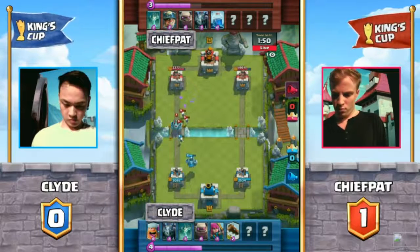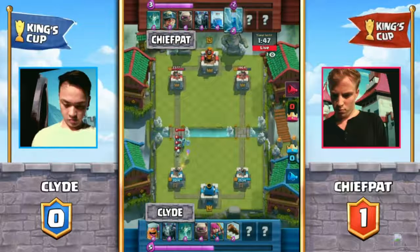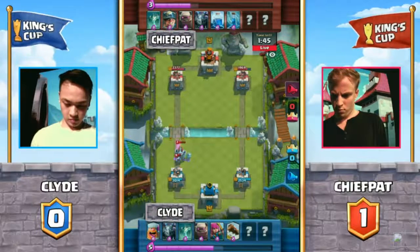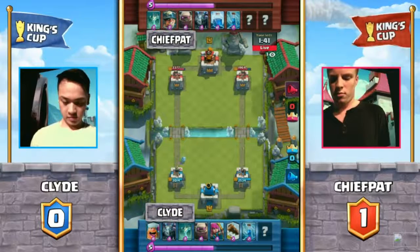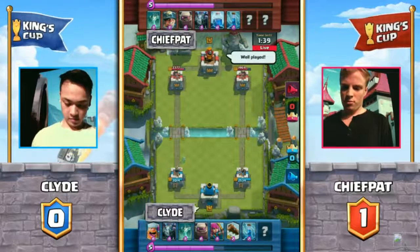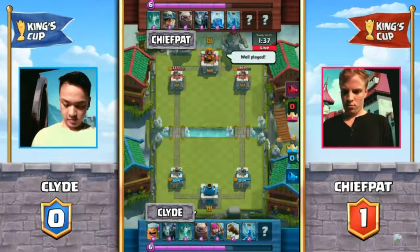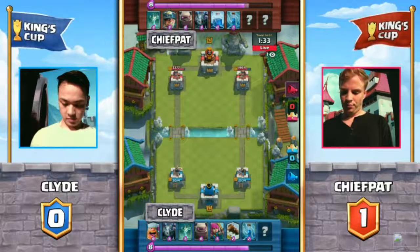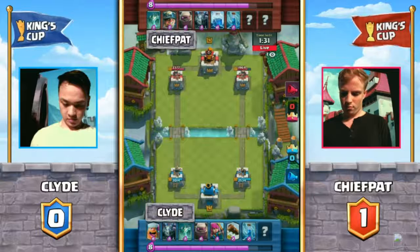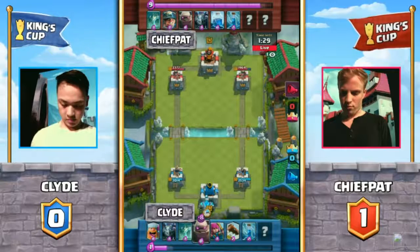That's going to be really about it for him on that end. But wait — that Mega Minion might get through. Another Zap. Clutch Zap spell saved a swipe, very quick. Sometimes it's worth it to Zap it and just save a couple hundred hit points. That could be devastating, just as these battles are — it comes down to the last second. One swipe from a Mega Minion could be the difference between a win and a loss.